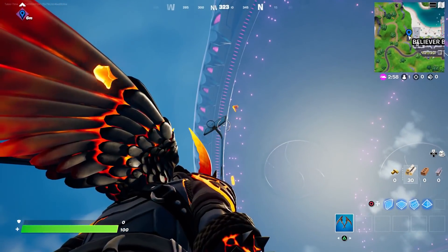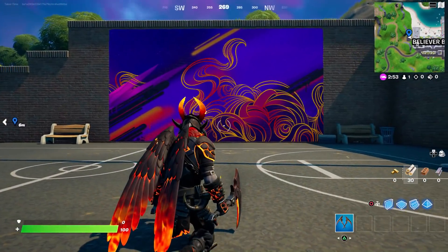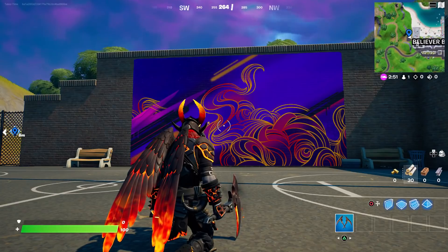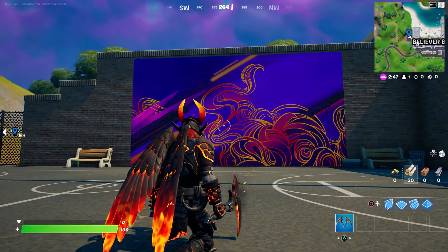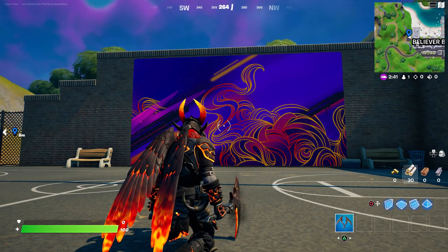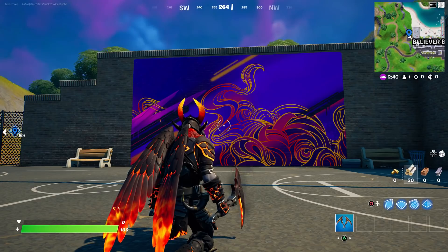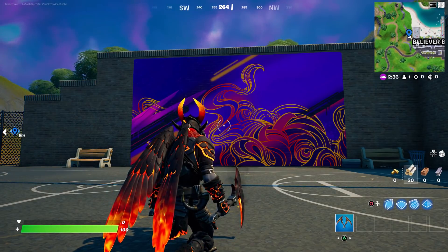Look how high this basketball hoop is — nobody can dunk on that, not even Bugs Bunny from Space Jam. Even if you're not a basketball fan, you've got to admit they're doing a lot to promote this — in-game, in real life, packages. There should be some challenges and quests associated with this skin and things you can unlock, so stay tuned. It's all happening July 14th, which is next week.